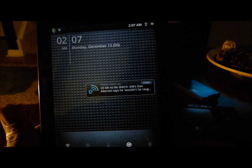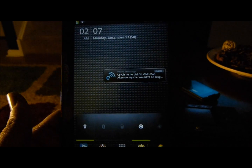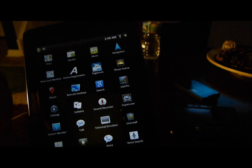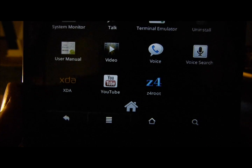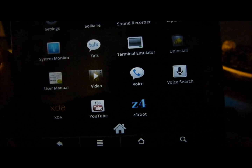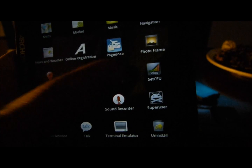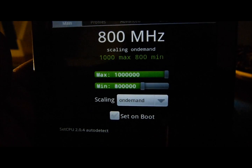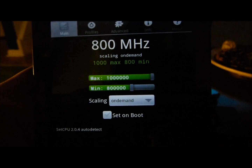When Archos did the update to Android 2.2, they lowered the processor to 800 megahertz. So the first thing I did was download Z4 Root so I could get the device back up to 1000 megahertz. As you can see, Superuser is there and I have SetCPU, which has it clocked back to 1000 megahertz with a minimum of 800.